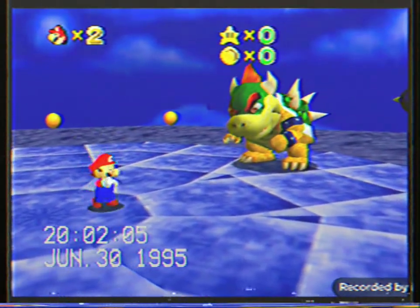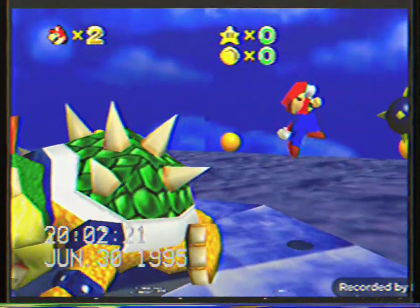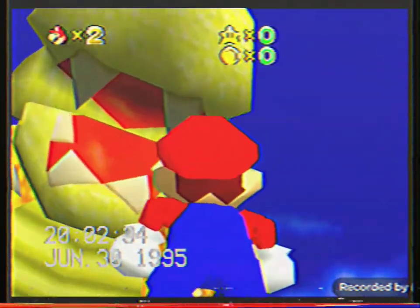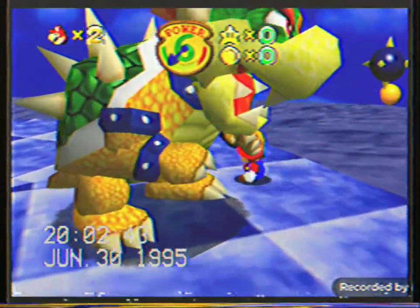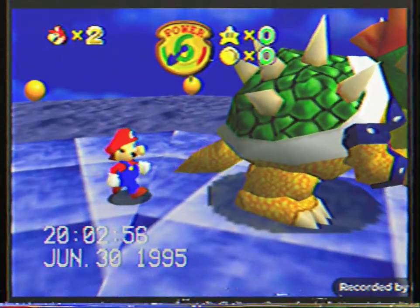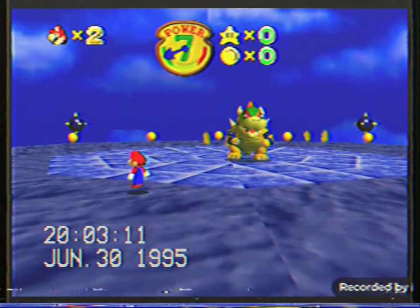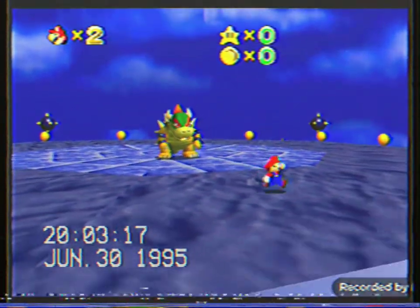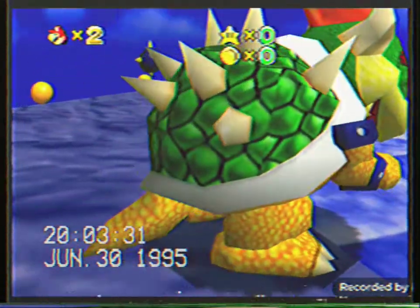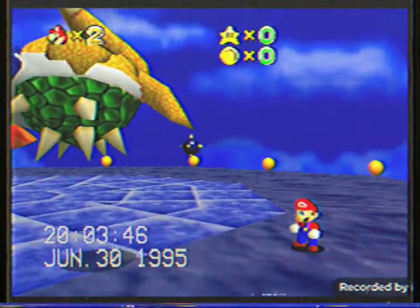There goes Bowser. You can get behind him and press B to grab his tail. Hold the joystick to swing him around. Watch out for Bowser — he might attack you! He can hold his breath with fire. Here goes Mario, he's attacking Bowser now. No way!